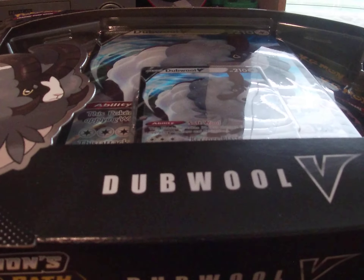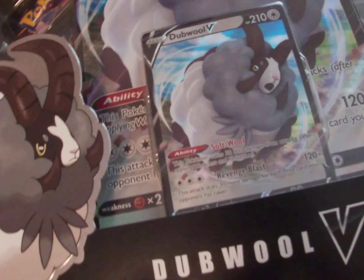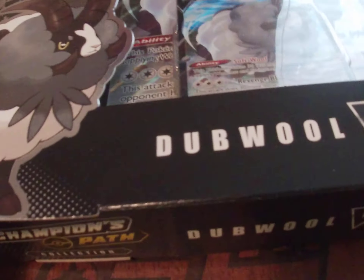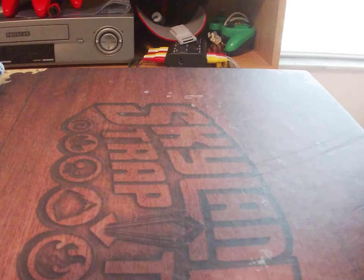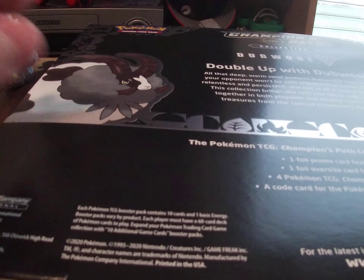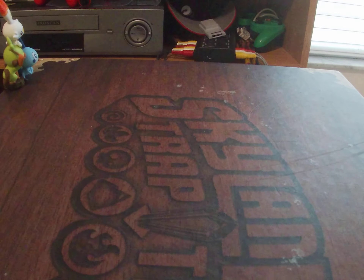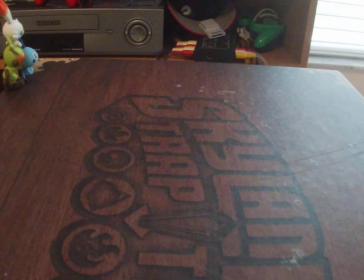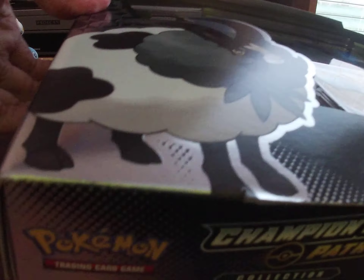Welcome to the first actual part of my Champions Path opening. We have the double of the collection box, which comes with a double of the promo, double of the jumbo card, and four packs of Champions Path. There's also going to be a Boltund V soon which you're not going to be able to get because everything's sold out. This box was only 25 bucks — normally costs 20 — which isn't bad because I've seen people sell this for 35.